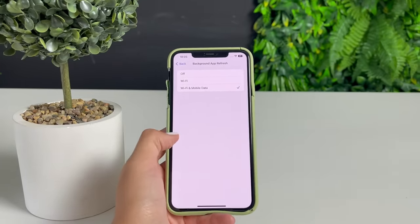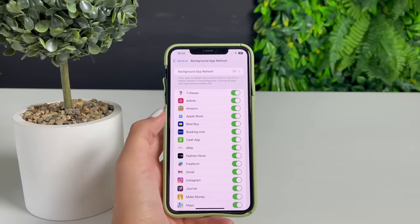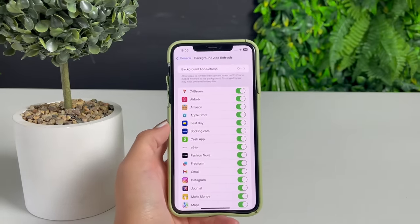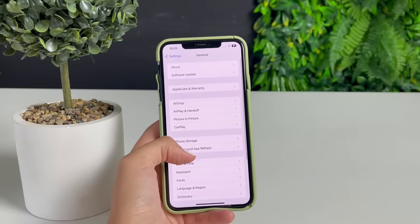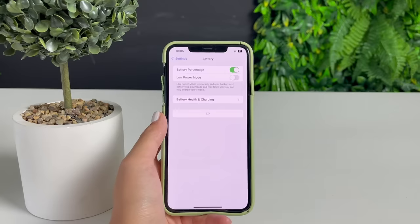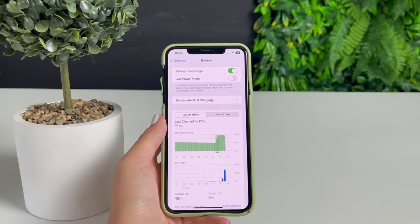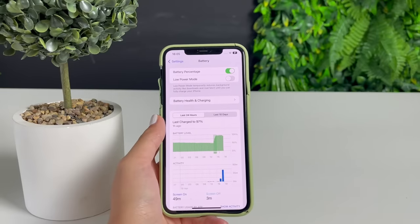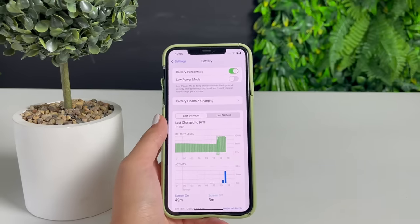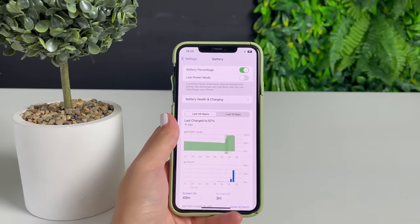Once you're done with that, let's go ahead to the next step. However, if you encountered a problem here, what you need to do is solve that by going back to your Battery Settings and switching off the Low Power Mode option. Make sure your Low Power Mode is switched off until the rest of the process is done, then go back to the Background App Refresh and set it as we said before.